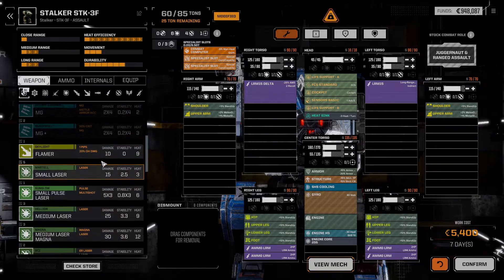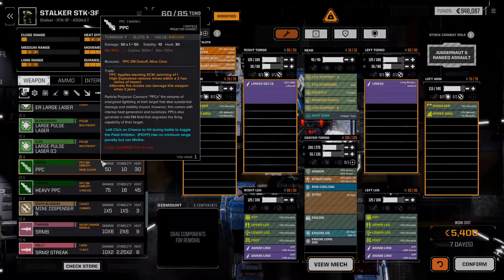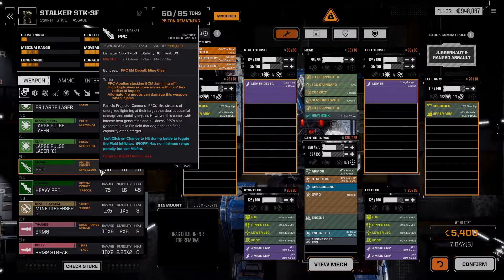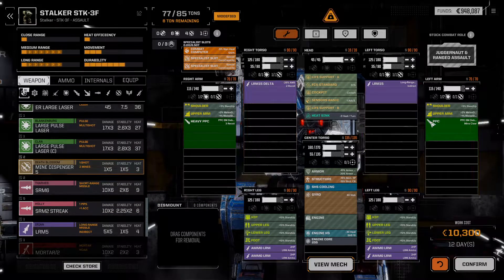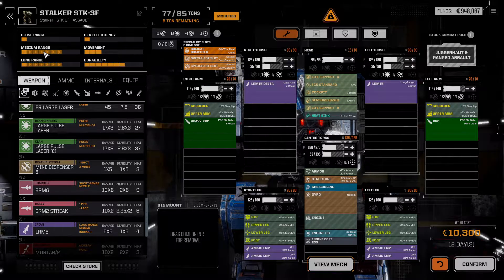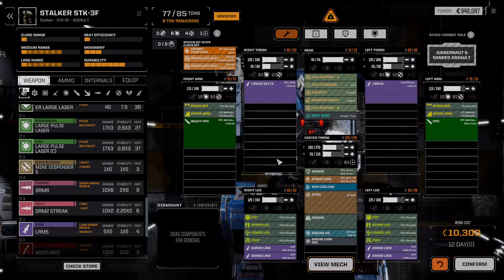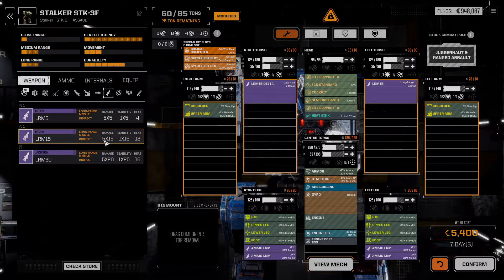What if hypothetically we ran something really dumb here, like say a pair of PPCs? We don't have a pair of PPCs. What's the range on a heavy PPC? Optimal is 360, max is 720 — that's the same as a regular PPC. That's seven tons and ten tons. I realize that trashes our heat efficiency — I'm just kind of messing around. So let's actually drop those and I would rather run additional missiles.